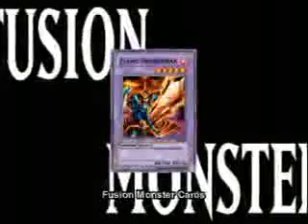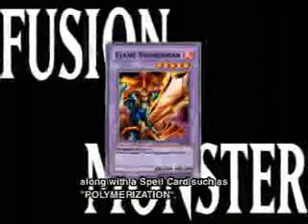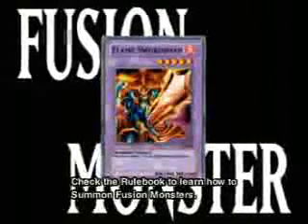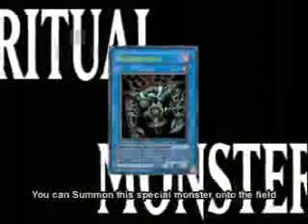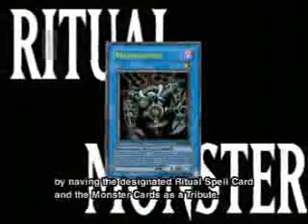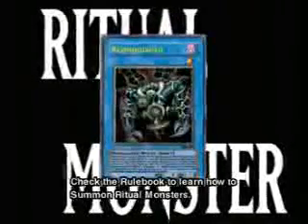Fusion monster cards are summoned by using two or more fusion material monsters along with a spell card such as Polymerization. Check the rule book to learn how to summon fusion monsters. Ritual monster cards: you can summon this special monster onto the field only when you fulfill the specific requirements by having the designated ritual spell card and the monster cards as a tribute. Check the rule book to learn how to summon ritual monsters.